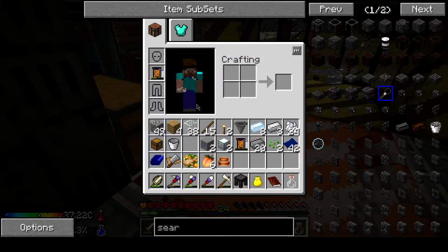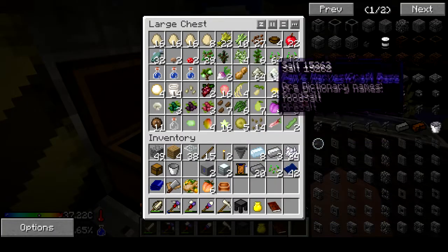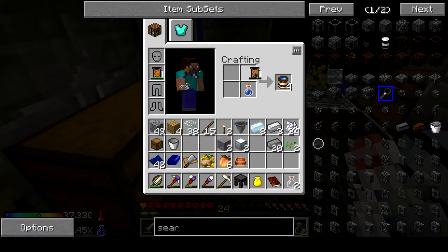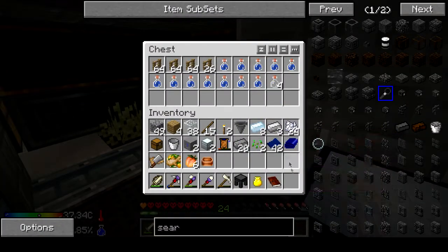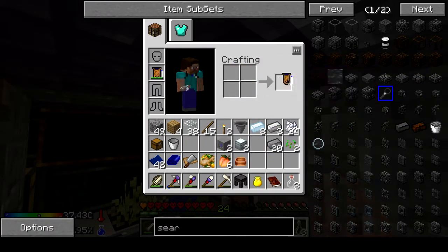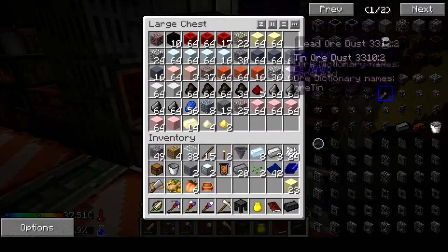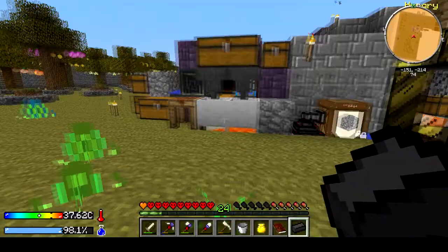I started my timer. Let's put that in there and grab these other bottles so we can fill our water back up. Let's see if the ingot is done. We're also going to need some gold, which we have plenty of, and we're going to need some lava.